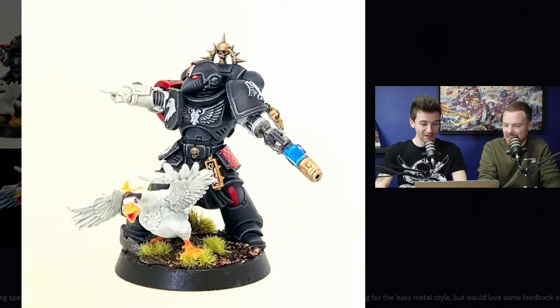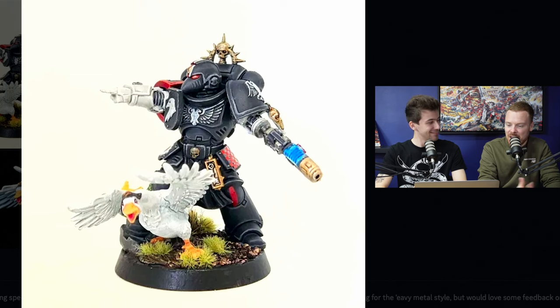Next up we have a submission from Bohemian Knights with a Raven Guard Lieutenant. We have to address the goose in the room — I've never seen an Astartes with an accompanying pet goose. It's hilarious that he's not even attacking the enemy himself, he's sending his best little friend to do the job. We're not going to knock points off for Raven Guard, but they definitely won some points back with the tactical goose. Bohemian Knights has asked specifically for feedback on painting in the heavy metal style and on ways to make the black armour pop more.